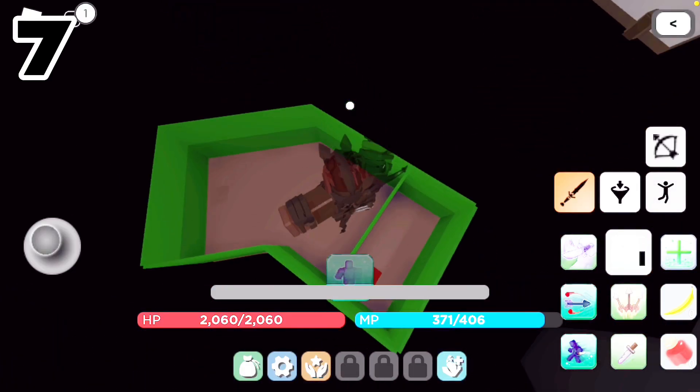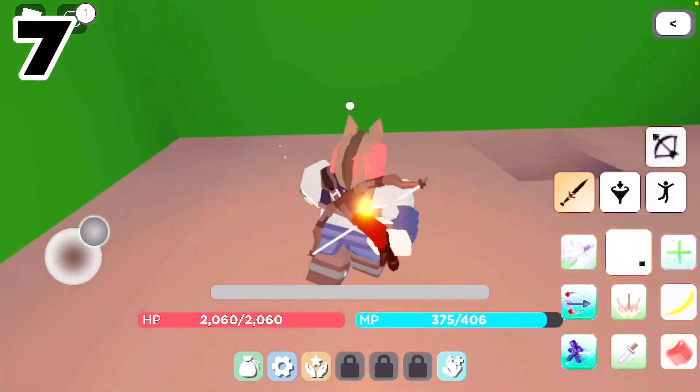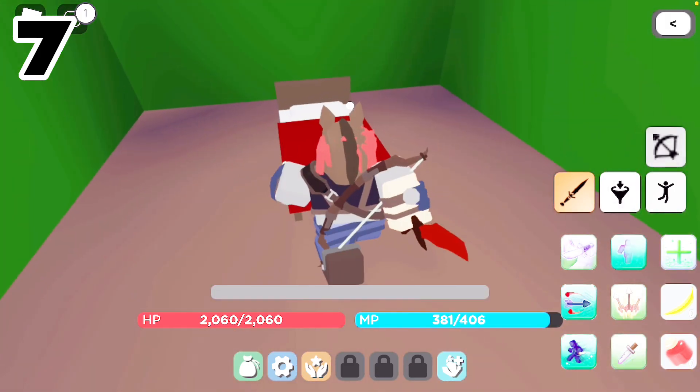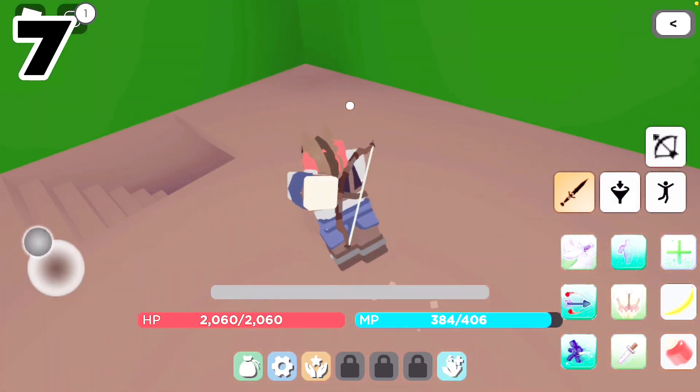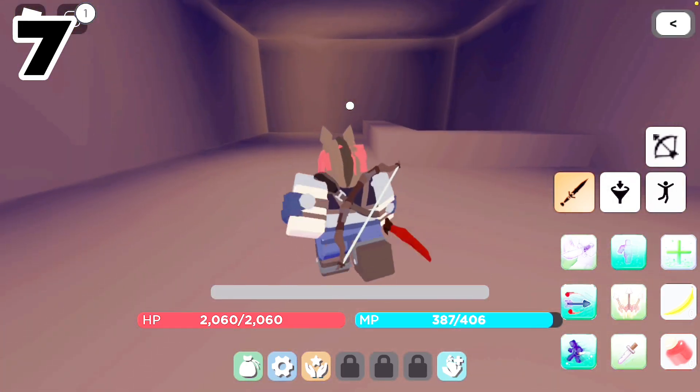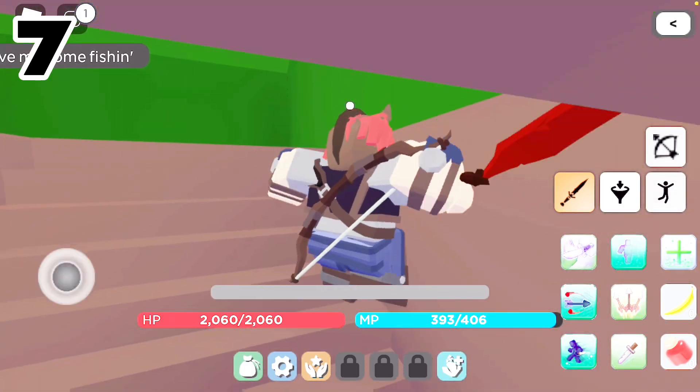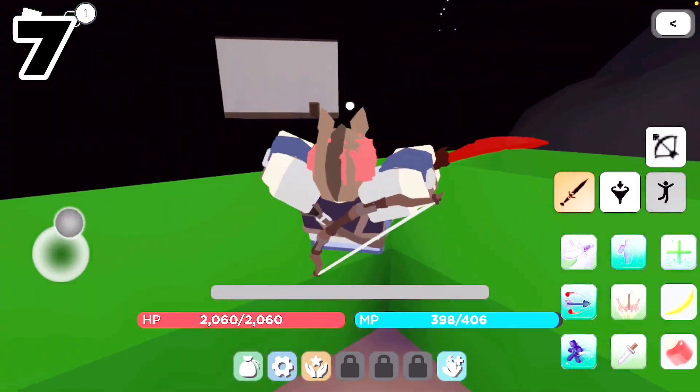I made it up here with Horsehead, and this is actually like a nice little home. There's a bed, and below here is just like a bunker or basement. I think this might be like a future place or something of that sort.